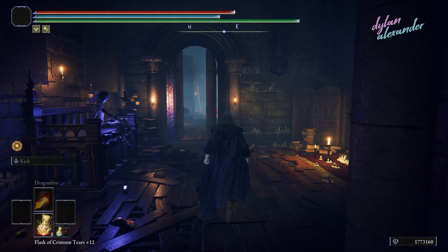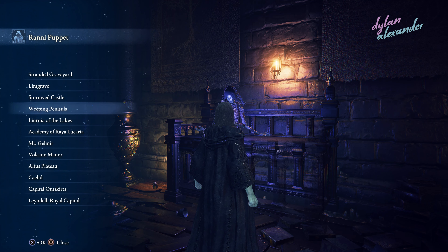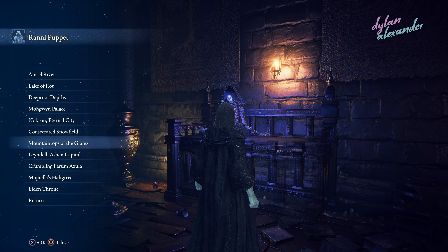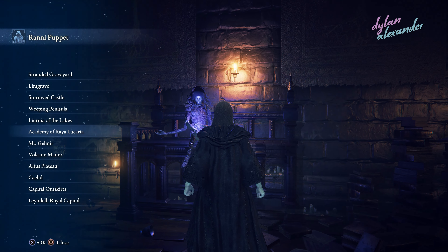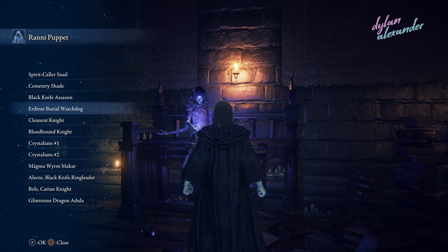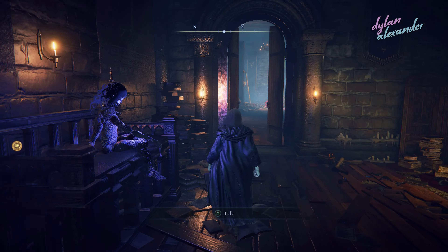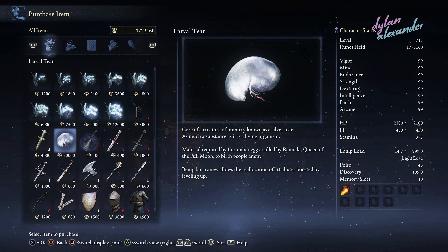We're here in Roundtable Hold to talk to the Ranni puppet for a new mechanic: boss resurrection. This comes straight from Vosser's boss resurrection mod — a great modder who helped with figuring this out. The only change I made is that in their version you can do it at any site of grace, but here you have to come to the Ranni puppet to do so. I am charging you a larval tear to resurrect a boss, and if you run out, you can buy them here at the Twin Maiden Husks for 50,000 runes — so they are theoretically infinite.